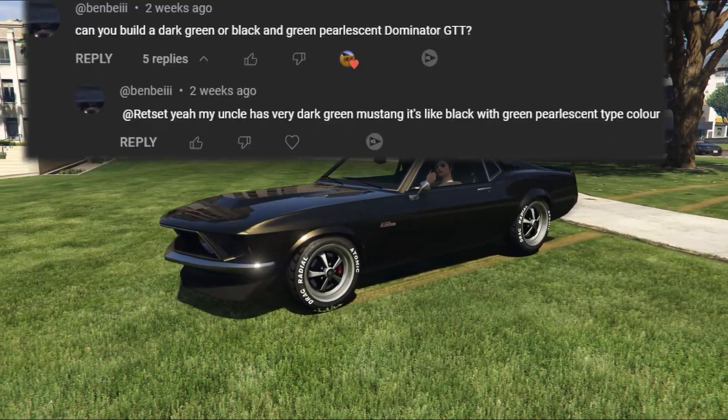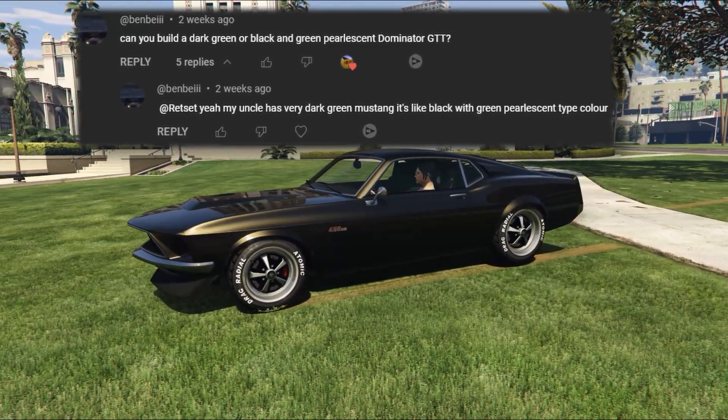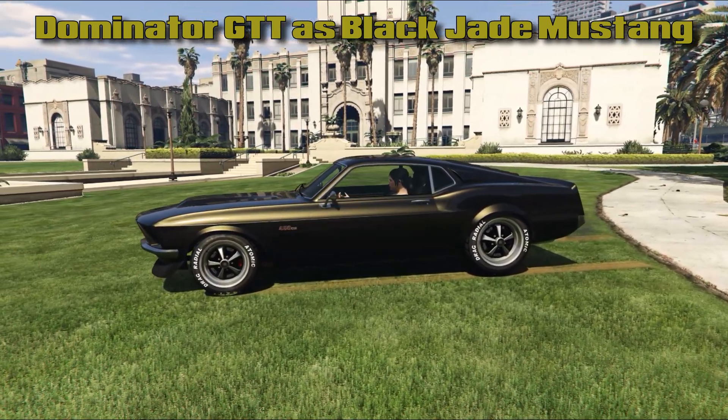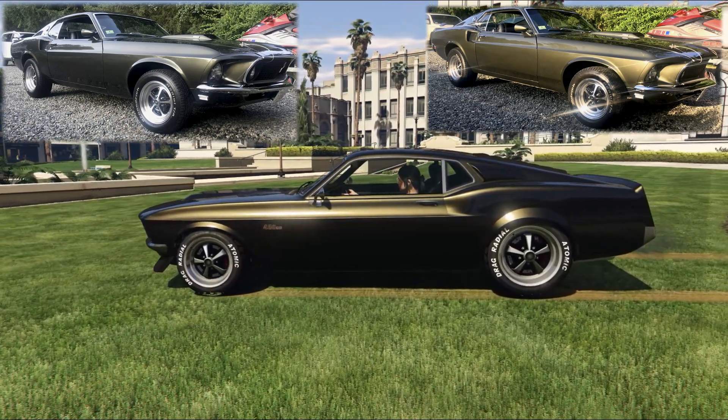Hi, welcome back to Let's Build. I had a request recently to build a very dark green, sort of opalescent Mustang that Ben Belly's uncle has. I had no photo so I had to guess — I did some research and I think it might be the black jade colour.